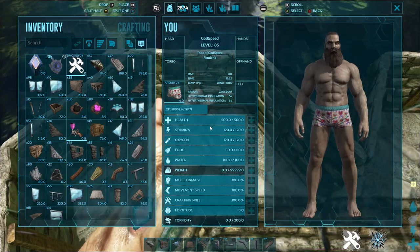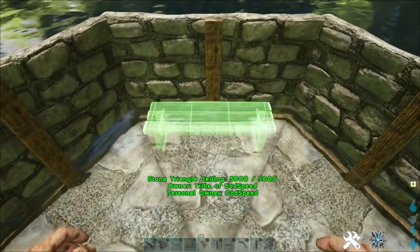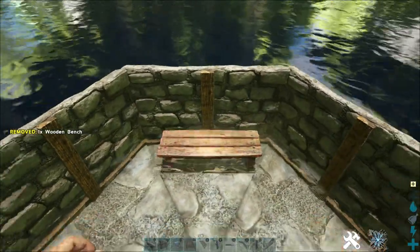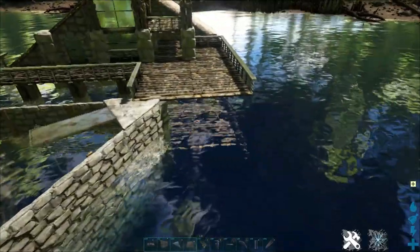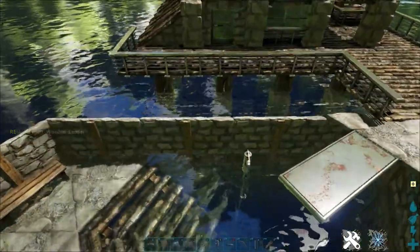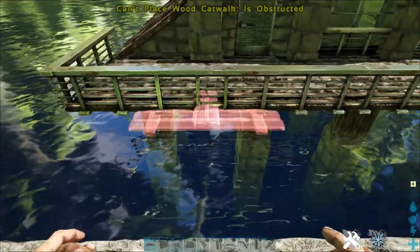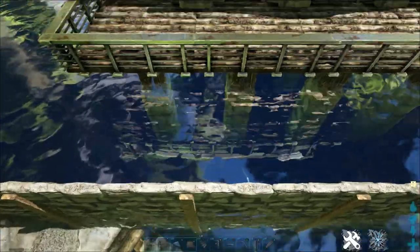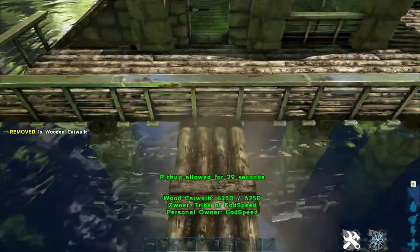I'm going to go ahead and add a couple of benches here, almost like a sauna sort of style area. I'm also going to add a ladder to this dock. Now depending on where you want your access, you can go ahead and break one of these rails and put a catwalk down. I'm going to break the rail just here.